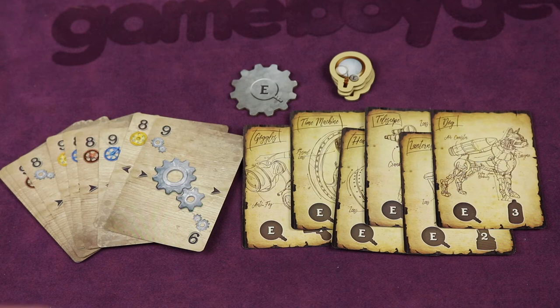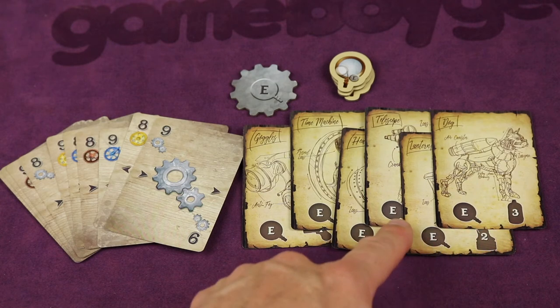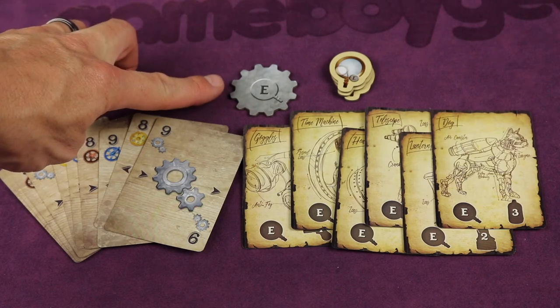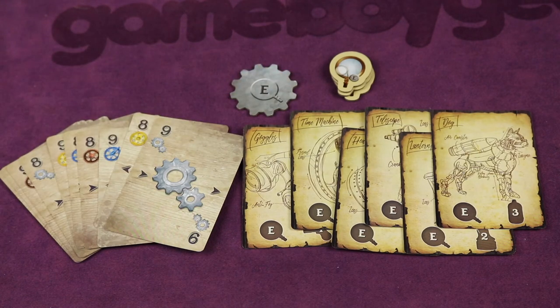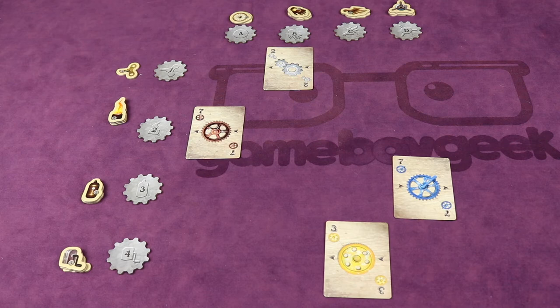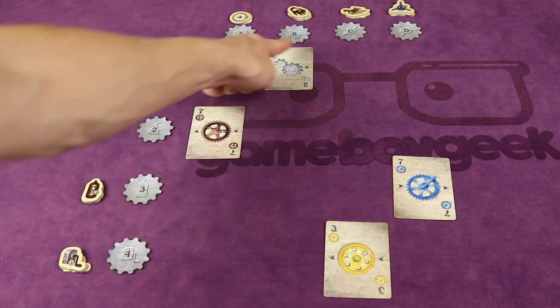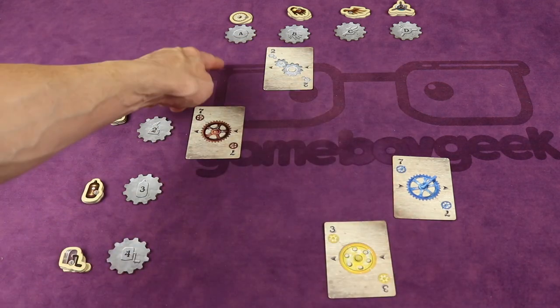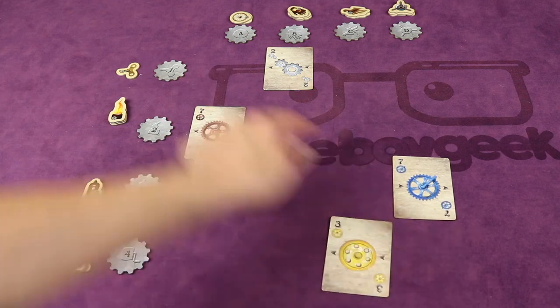In the two-player setup, remove from the game: any contraptions with the letter E on them, the E gear token used to set up the grid, and the E magnifying glass tokens. Also go through the gear deck and remove all eights and nines. In each round, the four starting grid locations are A2, B1, C4, and D3 — again leaving those top-left and bottom-right corners empty.